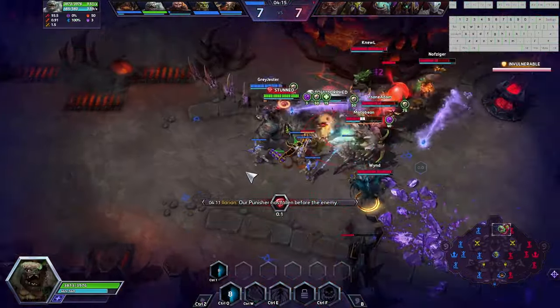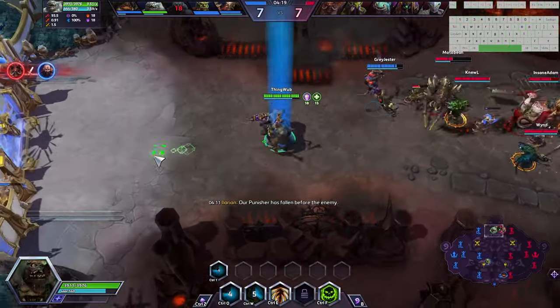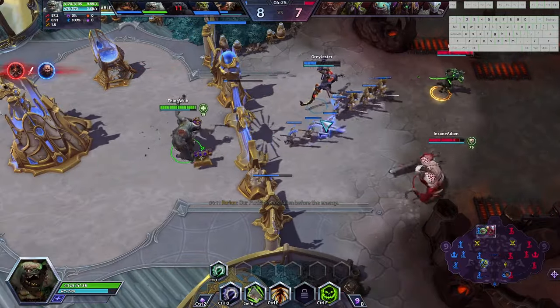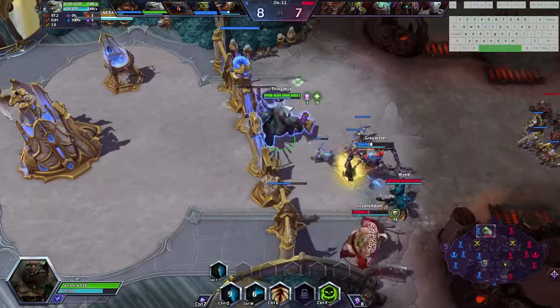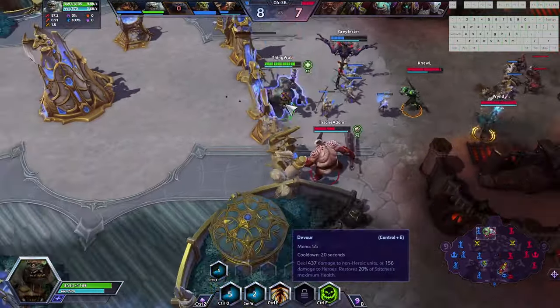Level 7 is when you have to decide if you think your hooks are going to be impactful this game or if your team fight presence is going to be more impactful. I personally want my hooks to be more impactful, so that's what I'm going to spec into — going for better hooks rather than healing reduction. My allies should be able to walk out fine. He gets dived — I'll totally hook this guy. Unfortunately, Brightwing's there to save him from any shenanigans I might pull.